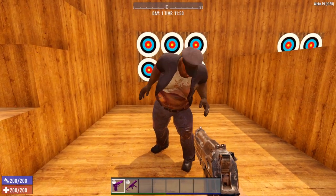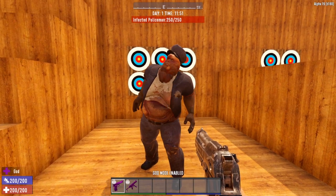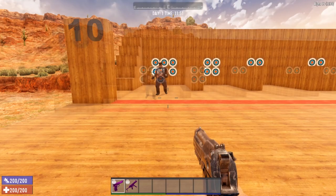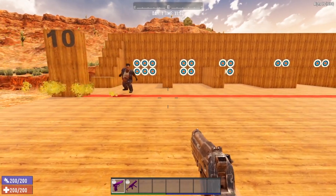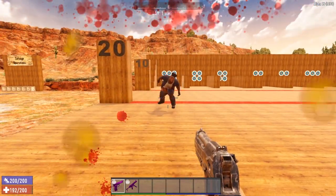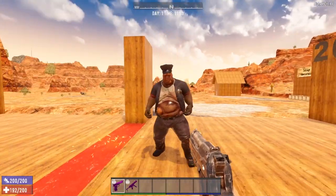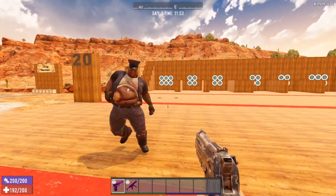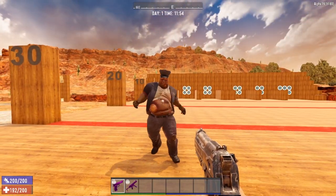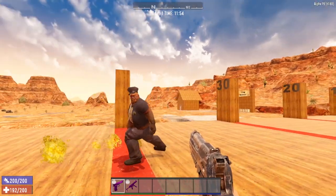Next, we're going to take a look at some specialty zombies, starting with the zombie cop. The standard zombie cop has 250 hit points. What's special about this guy is that every once in a while he will spit — and that spit does a lot of damage. The zombie cop has a projectile as well as a melee attack. Very slow and very squishy at the lowest level, but very dangerous because of that spit, which will absolutely decimate your base, especially if it's made out of low-level materials like wood.